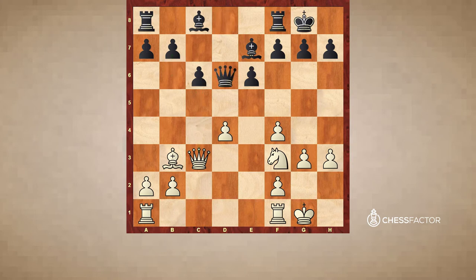Qd6 prepares b6, but then the rook goes to c1, still controlling c6, so if black plays b6 then pawn c6 simply drops. This means black doesn't really have a possibility to activate bishop c8.